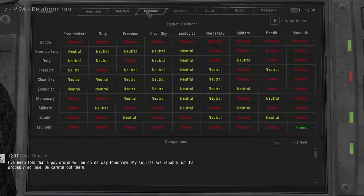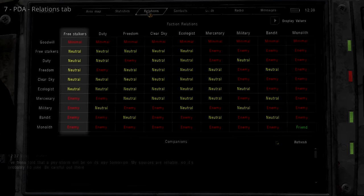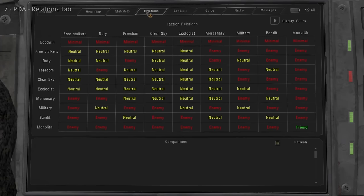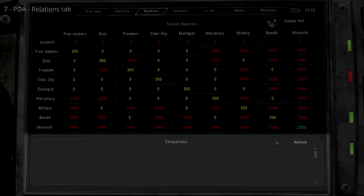The Relations tab shows how factions view each other. Pay attention to the Free Stalkers column — that's your starting faction. You'll notice some rival factions at the bottom who will attack you. Note the goodwill row, which shows your personal standing among all factions. It's possible to develop goodwill with enemy factions through disguises. Click Display Values to see exact goodwill numbers — red is negative, yellow is favourable, green is maximum goodwill. Another area shows information about companions in your party.